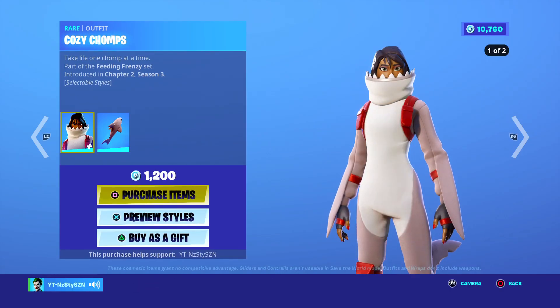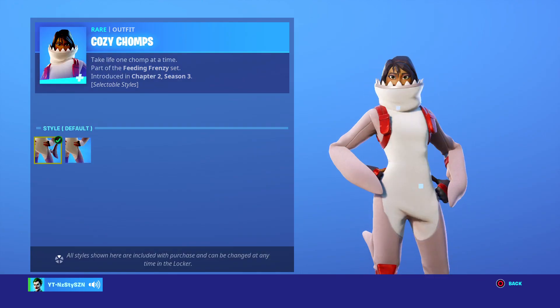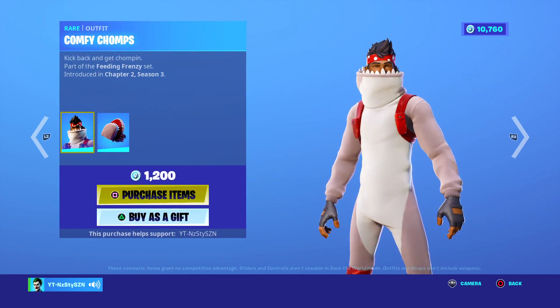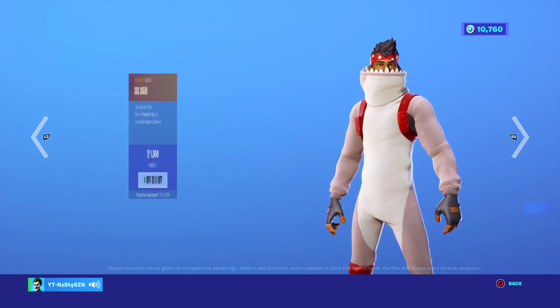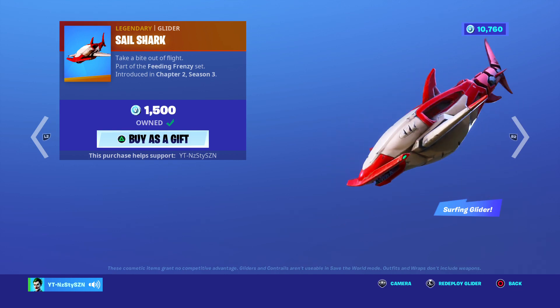We've got Cozy Chomps at 1,200 from Chapter 2 Season 3. It does have selectable styles — with or without the tail. We've also got Comfy Chomps again at 1,200. Oh my god, I thought I bought it by mistake! We've got Sail Shark — this glider is actually really good, Chapter 2 Season 3, 1,500.